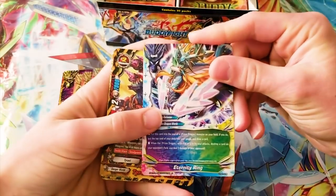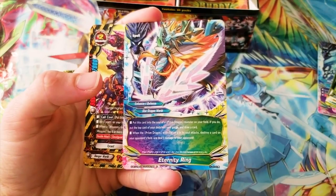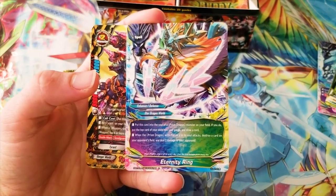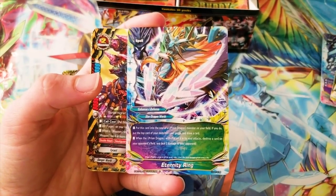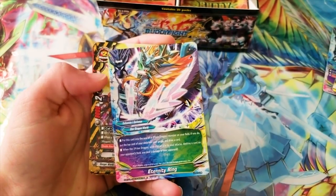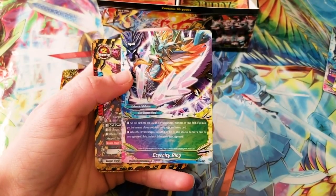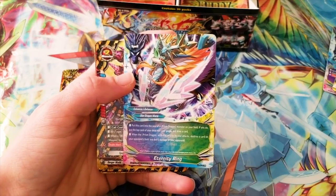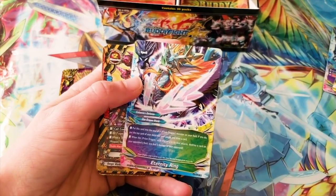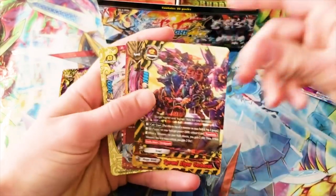Another Heavenly Ring. I should go over this card and explain why it's so good. Put this card into the soul of a Prism Dragon monster on your field; if you do, put the top card of your deck in your gauge and draw one. When a Prism Dragon with this card in soul attacks, deal one damage to your opponent. There's a new Athora in this set that has triple attack — this isn't once per turn, and you can put multiples into the soul. My opponent almost burnt me for 24 in one game. So Athora players, get this card — it's really good.